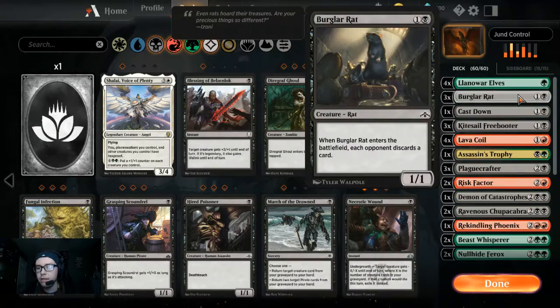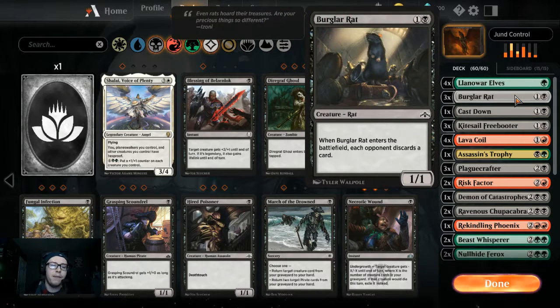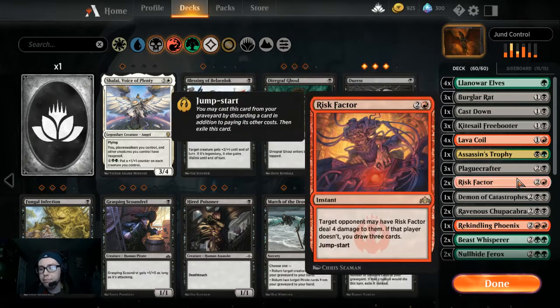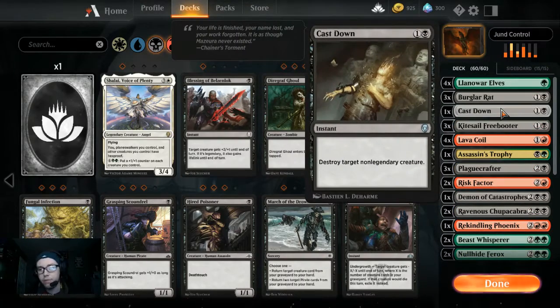Right now we got a playset of Llanowar Elves — this is purely ramp. We got three Burglar Rat. This may seem like an odd pick, but it's a 1/1 that can chump block big stuff. It also forces the opponent to discard cards, getting answers out of their hand. Some decks might be a problem, but we got stuff like Kitesail Freebooter which takes a card but also lets you see their hand.